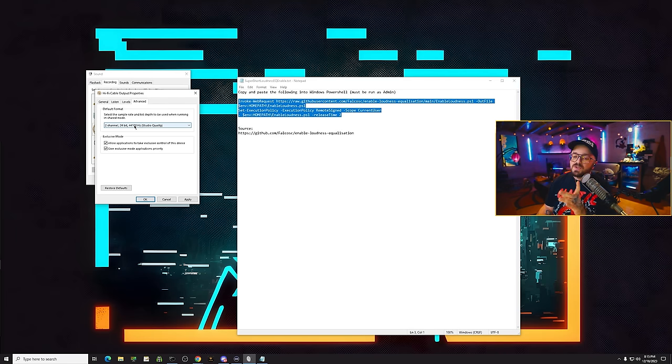Once that's done, we are done in the Sound Control Panel. You can double-check the Hi-Fi Cable to make sure you have loudness EQ enabled, and we can move on to placing the configuration files. Go back to the app pack and go to the config file section. Select both text files, right-click and copy. Now navigate to C:\Program Files\Equalizer APO\Config and paste them there. It will ask if you want to overwrite — click yes. If you don't overwrite, it'll write the file with a different name and the software won't recognize it.